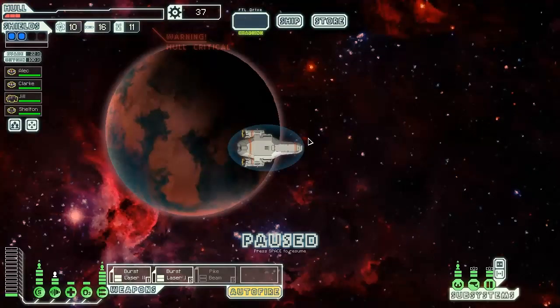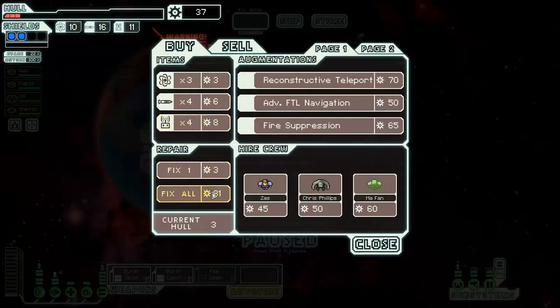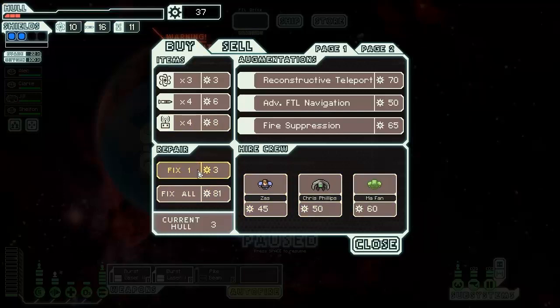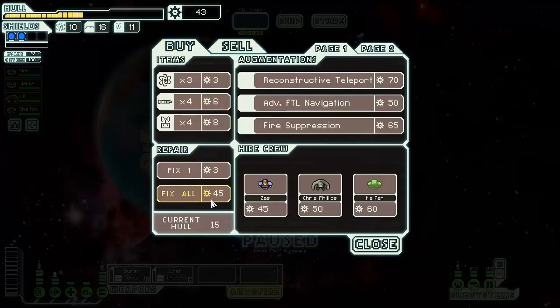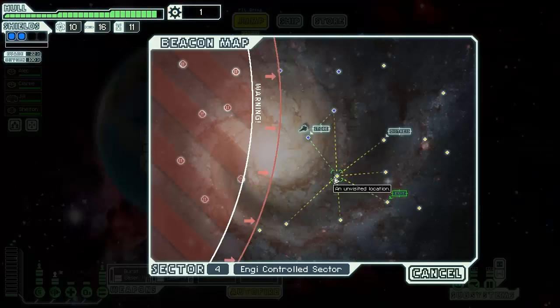A message arrives — you raise your shields when you realize it's just an NG trader looking for a trade. Give me all the heals; we're gonna sell the system repair pike beam and heal some more. I just don't want to blow up. I'm so glad to fix the ship a little bit — I've never been that low on health.